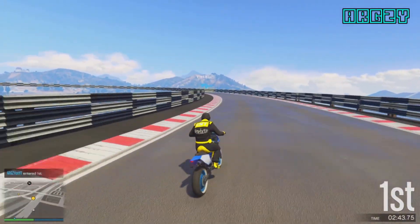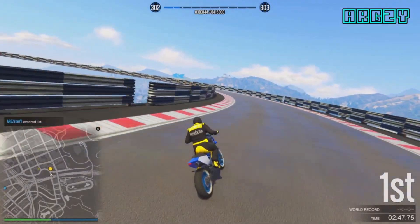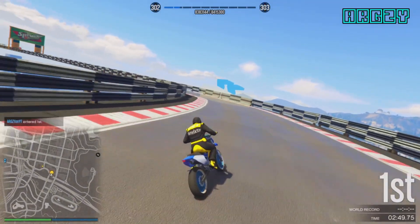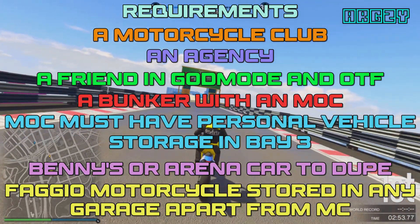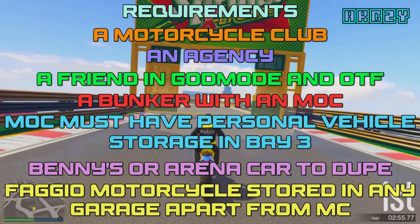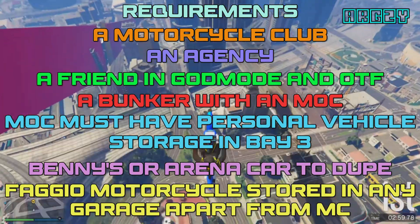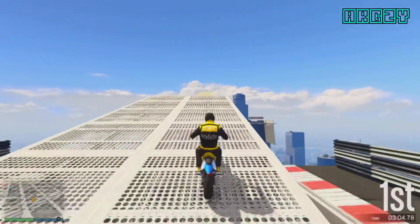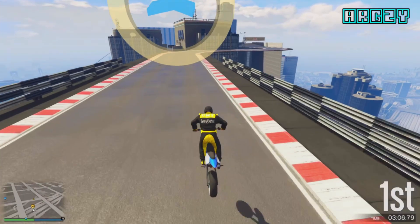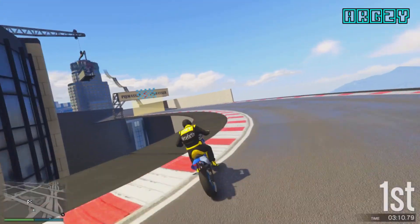This is going to be another rapid car duplication glitch, just like the one posted yesterday. This one is going to be a rapid car duplication glitch in the agency, and you will need to have a friend who is in god mode and off the radar. It needs to be a specific one — I will have a comment pinned below so you can share this video with friends, and they can click the link to the video they need in order to help you out with this glitch.